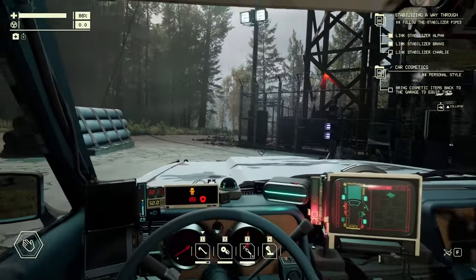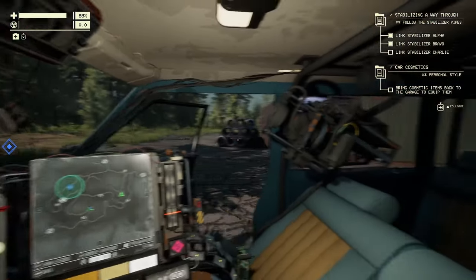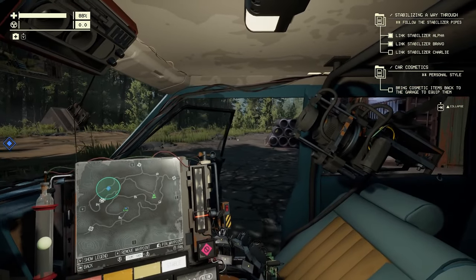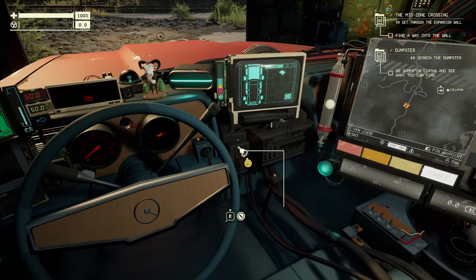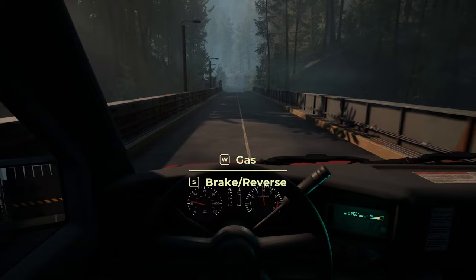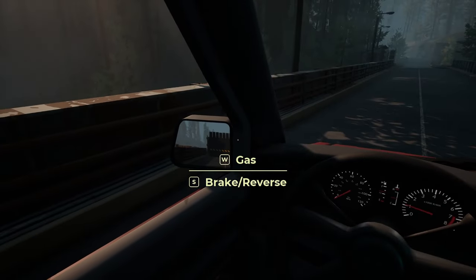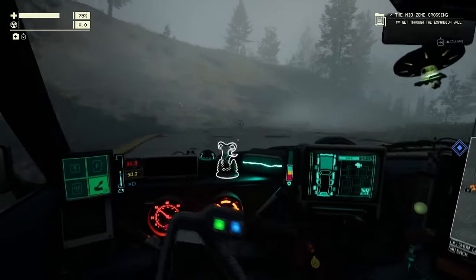As the name suggests, Pacific Drive has you spending a lot of time behind the wheel. Not too dissimilar to games like My Summer Car, there's a certain level of interactivity within the vehicle, from turning the key in the ignition to loading extra storage on car racks. The controls are simple enough, with WASD being the usual accelerate, decelerate, and reverse, and left and right, with manoeuvres like handbrake sliding coming with attachments you add onto the enigmatic station wagon as the game progresses.